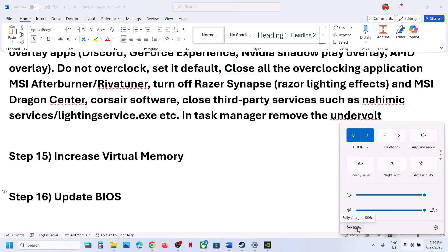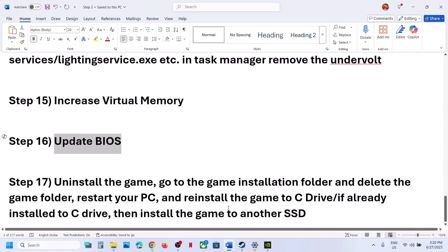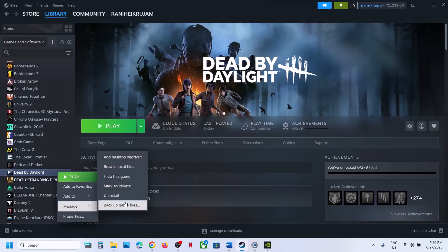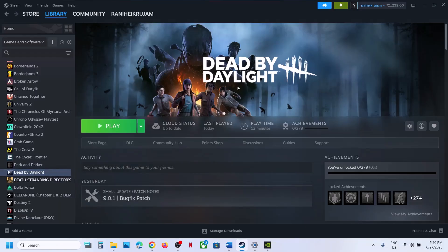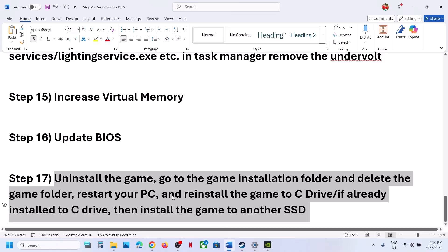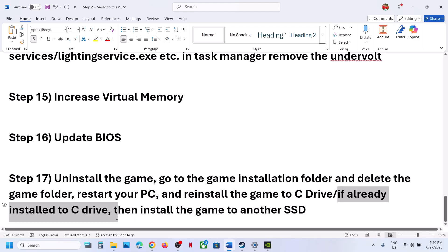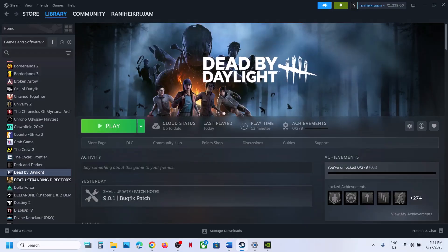The last step is to uninstall and reinstall the game to a different drive. If nothing is working, uninstall the game, go to the installation folder and delete the game folder, restart your computer, then install the game to the C drive. If the game is already on the C drive, try installing it to another SSD. One of the steps shown in this video should help you run this game successfully on a Windows computer. Thank you for your time — please like this video and subscribe to the channel.